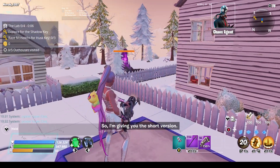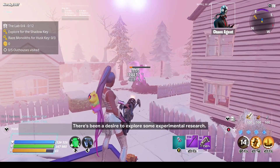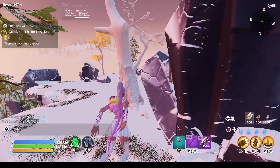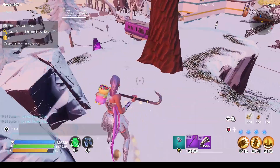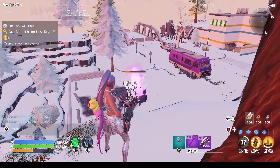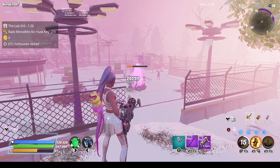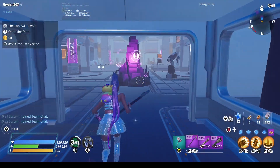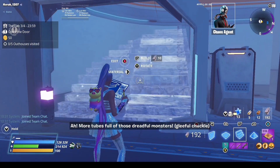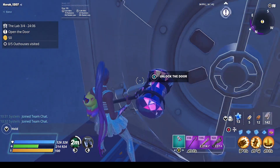Hey guys, today I want to show you how to kill the lab boss in 140 dungeons. Some tips: always try to stay alive if you're a low power level. I'm playing with my alt account here. When taking out the monoliths, try to stay above them — build a roof and stay above it to destroy them. At the last level you'll come across a lot of monoliths, and where the takers are, don't try to clear all of them or kill all the takers — you will die. Just rush to the door and open it.